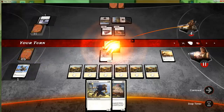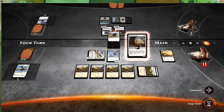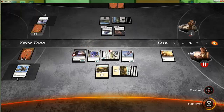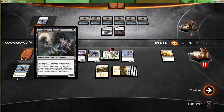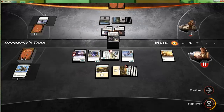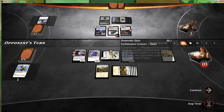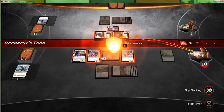Otherwise we wouldn't have gotten them for the damage, so we still take them to one. Resolve one, resolve the other, and pass it on up. This one gives intimidate — we also lose a life, takes us to 10. They could have taken us to six with the four-six, but I guess they just want to get in there either way.